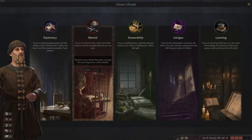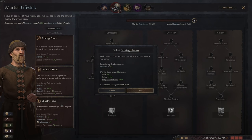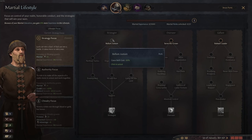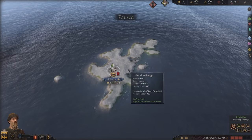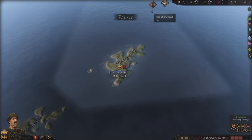Since we are an aspiring blademaster, we go with the martial skill tree and the strategy focus, as this gives me the plus three martial skill I want in the beginning - which is just amazing and very strong. We might go with bellum justum, which makes it cheaper to wage war, rather than stalwart leader, which makes us stronger at commanding armies. Let's go with bellum justum first, since I'm going to wage war quite soon.